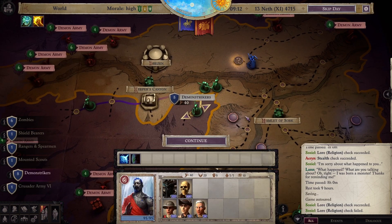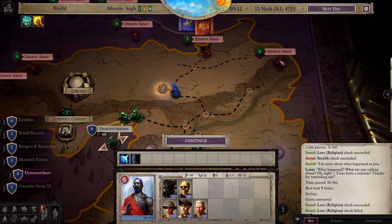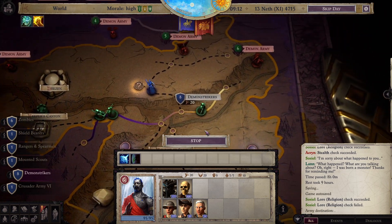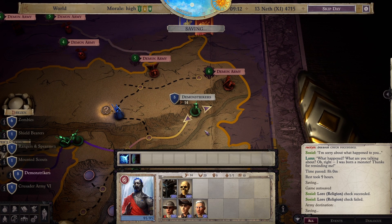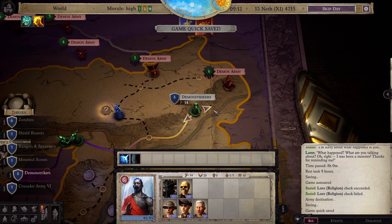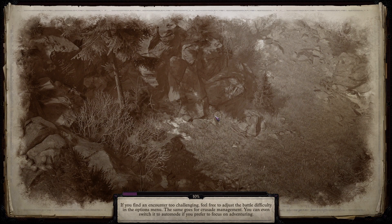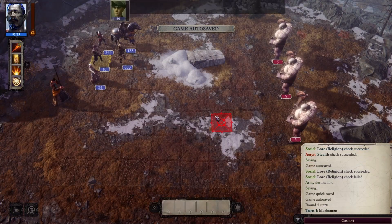Now let's see about our group of demon strikers. I want that belt of giant strength. Yeah, you can go around here and target what you want. Some of these are relics and things like that that need a little bit of augmentation. Some relics are kind of useless, some relics are kind of awesome.